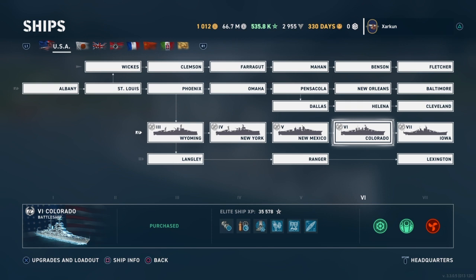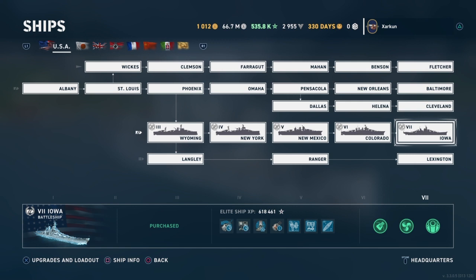At tiers 5 and 6, I will offer more intermediate tips and cover my preferred commander builds. Those preferred builds will again include only freely obtainable commanders, as with the lower tier ships. And then finally at tier 7, I will cover more advanced tips for each class of ships.